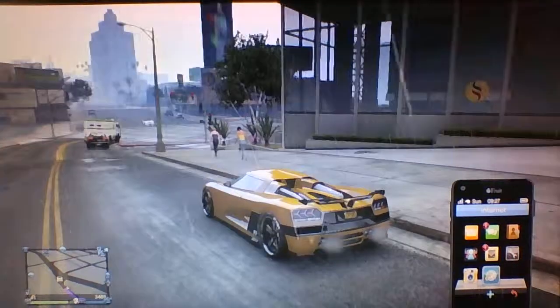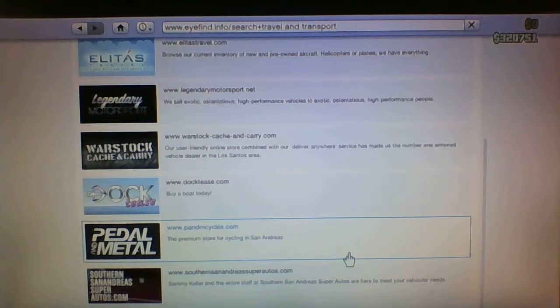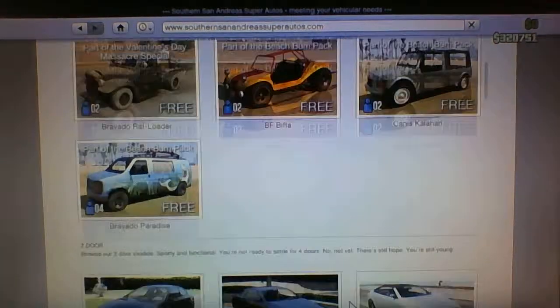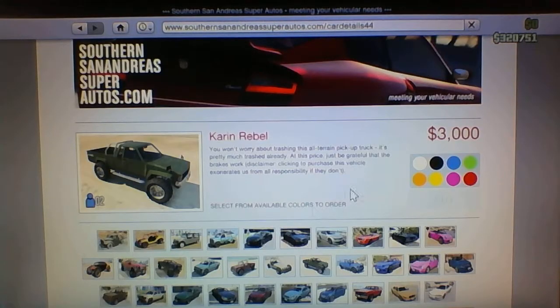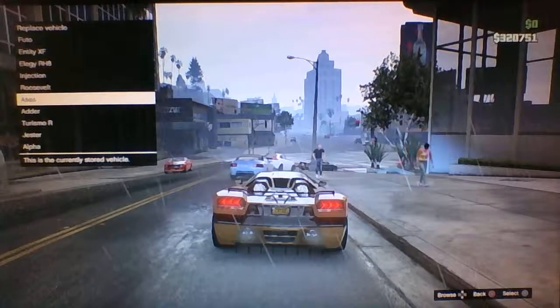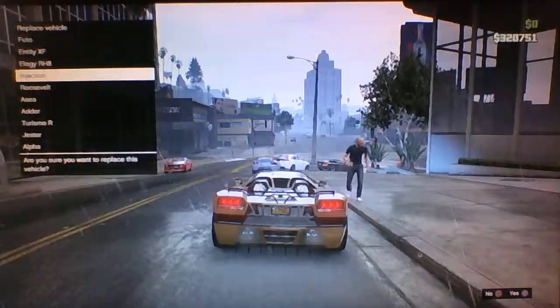If you want to sell the car, you're going to want to go to Travel and Transport, then Southern San Andreas Autos. Come down to the Caron Roemer, buy it in any colour, and have it delivered to your garage — I'm going to replace the Injectionless.